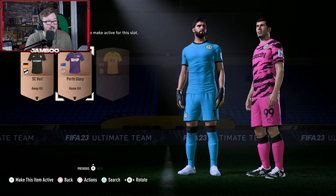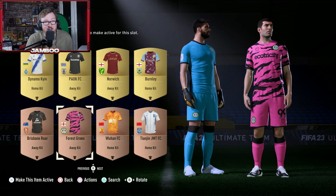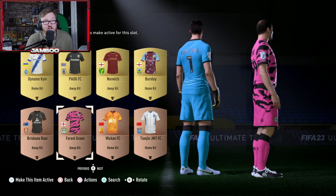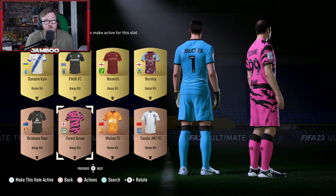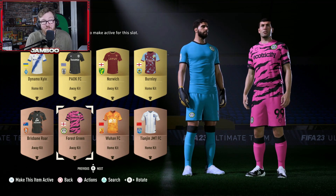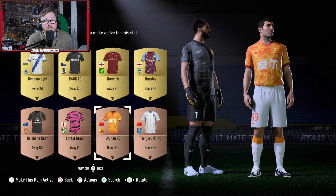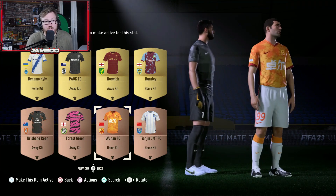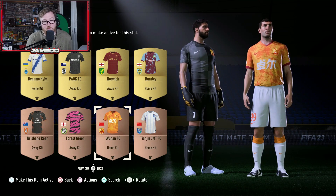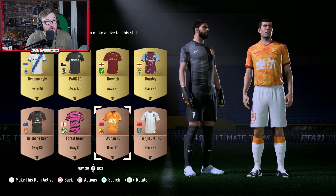We've got a crazy kit here — this Forest Green one. I think this looks so good. I think in-game this one will be a little bit of a banger as well, and you are not going to get any kit clashes when using this. This is a very unique kit — it's very bright, sort of like an electric bright pink, and then you've got the black on it as well. I think this one's really nice. It's not one I'd want to wear in real life, but in-game it looks very good. This Wuhan FC one is very unique — sort of like a fire theme going on. I quite like how the shirt is very different to the shorts and socks, and I do like the orange sponsor and the top of the sock.